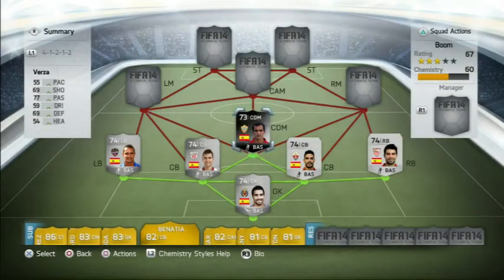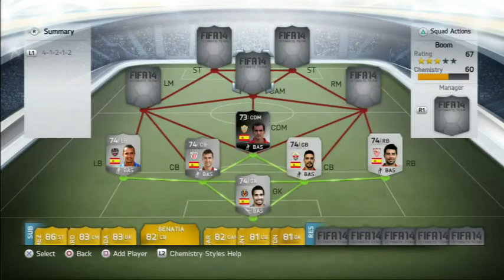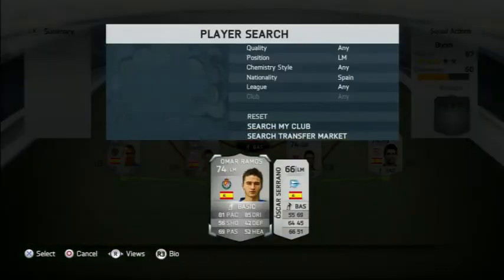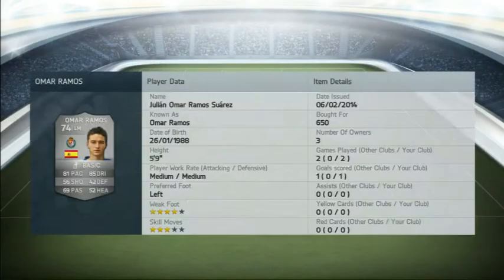The CDM is the first of the three key players in this team — it's Verza, who came out in week 22 obviously. He cost me 30,000 coins and his best attribute is 77 passing. The stats are a bit shy but in game he's a very good player, especially in that CDM role.